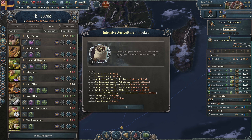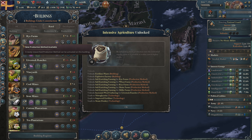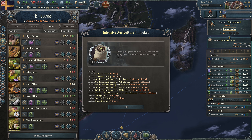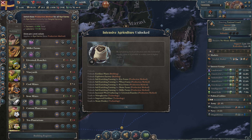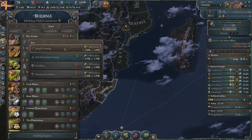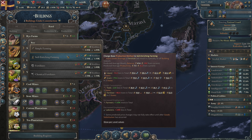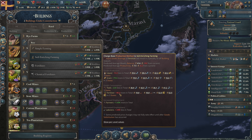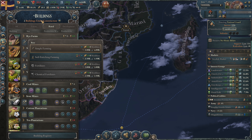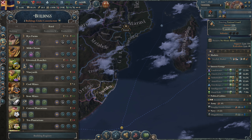Let's take a look at these buildings — we have the farms, millet farms, and livestock ranges. There's an exclamation mark so we can change something. We can put all our farms on soil enriching farming but we need 46 fertilizer and we don't make that right now. We will fire laborers and get more farmers — farmers are richer and contribute to the investment pool.